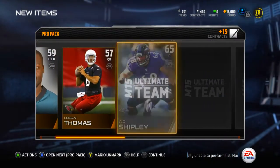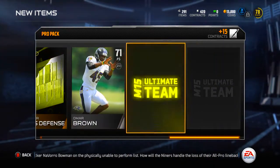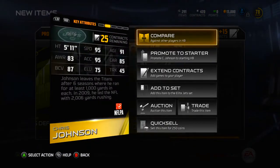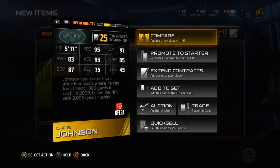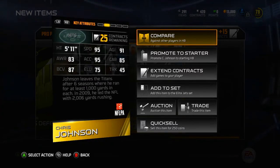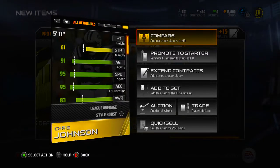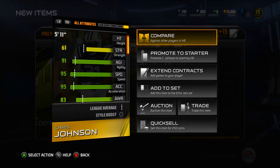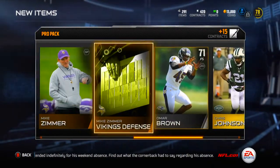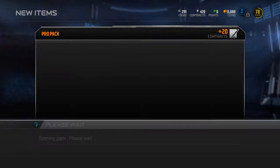Josh Gordon, Logan Thomas, A.Q. Shipley, Lester Jean - and the gold card is Chris Johnson! This is actually my starting running back right now anyway. It's definitely a good card at the beginning of ultimate team - 95 speed and 95 acceleration are very very good. Not sure what he's going for on the auction block but probably at least 8k since people are always looking for speed backs.